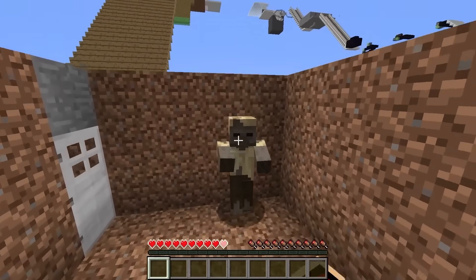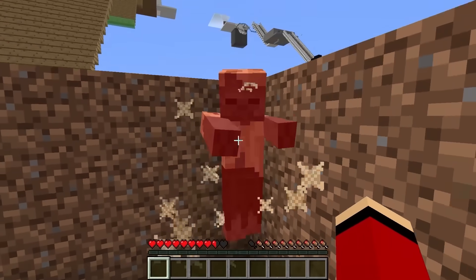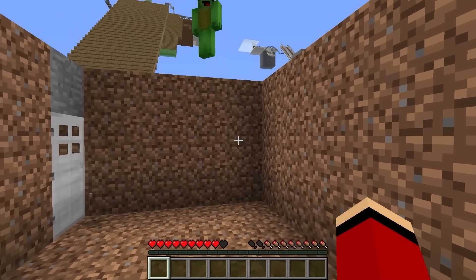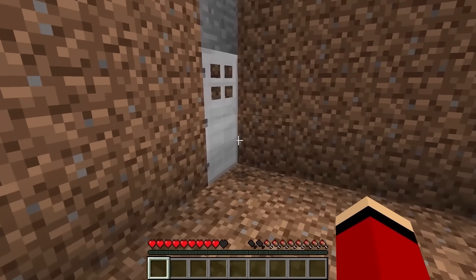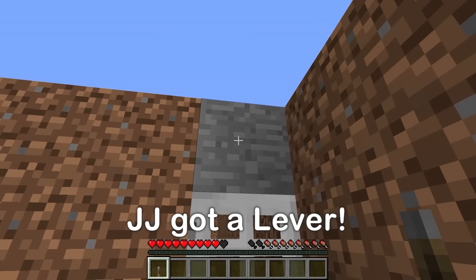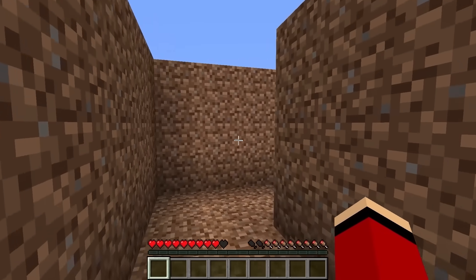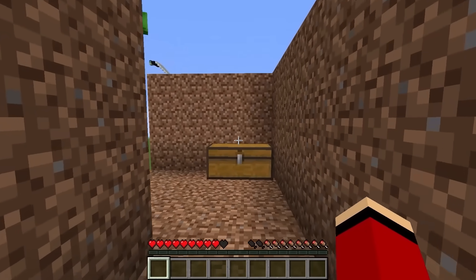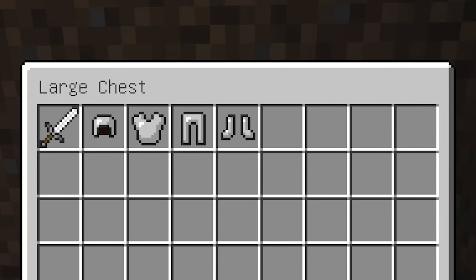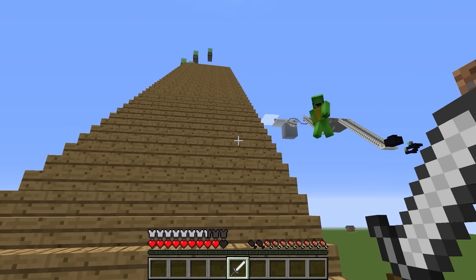I managed to beat the husk! The husk dropped a lever — if I put it on here, I can open the door! I did it! Impressive, JJ! Let's move on! There's a chest — three, two, one... Open! A full set of iron equipment! Now I have iron armor! I beat the first level! Let's keep moving up!